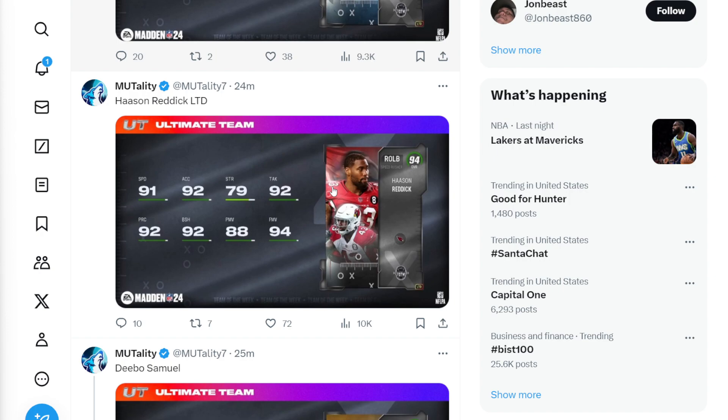We also have Hassan Reddick coming in at 91 speed, 92 acceleration, 79 strength, 92 tackle, 92 play recognition, 92 block shed, 88 power move, and 94 finesse move.